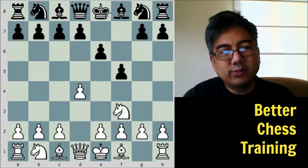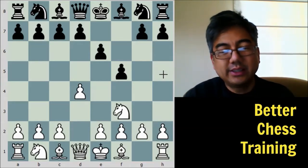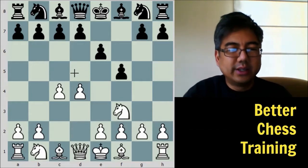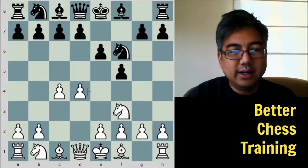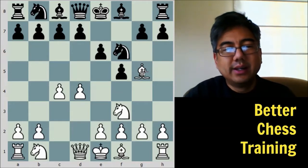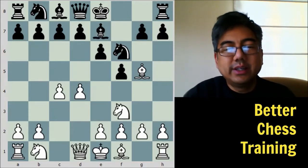One of the things that black has to watch out for in the Dutch is this weak diagonal. After C4, controlling D5, and Knight to F6 putting more pressure on E4, white plays Bishop to G5, pinning this knight. There's no immediate threat, but white wants to get this bishop out. This is a typical type of maneuver for white. Black responds with Bishop to E7, freeing the knight, and white plays Knight to C3.